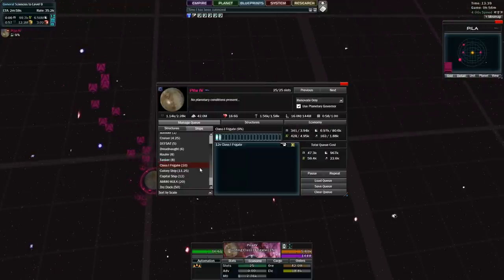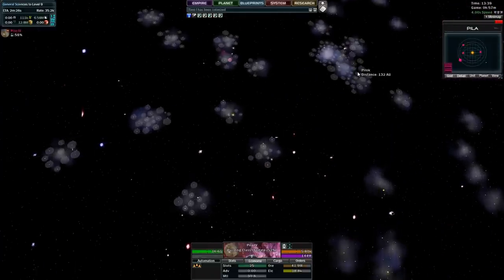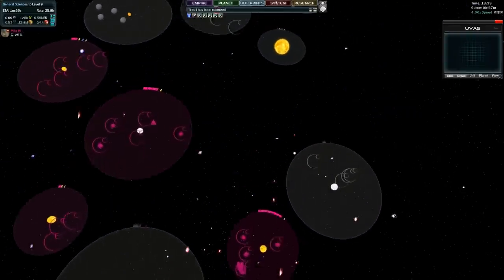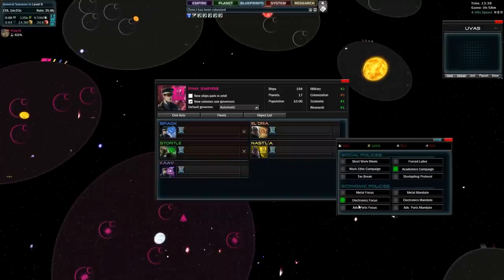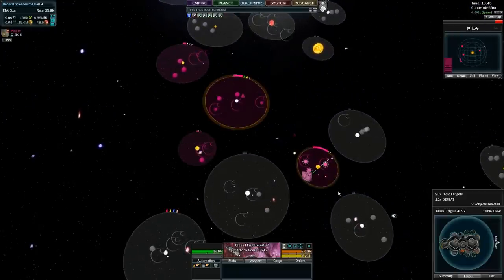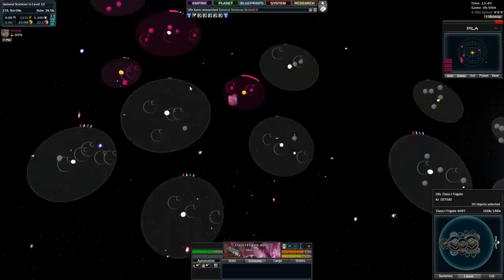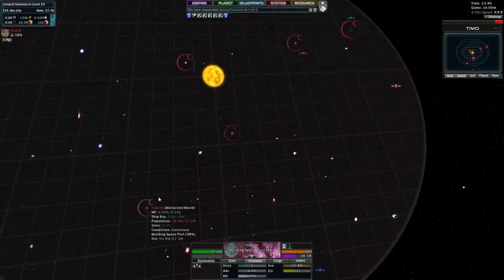I want a decent sized amount of ships to fight with. We were low in economy and advanced parts — I keep saying 'economic parts' for some reason. Let's see what planets we have here: research world, fire world, non-terran, metal, burning — okay.